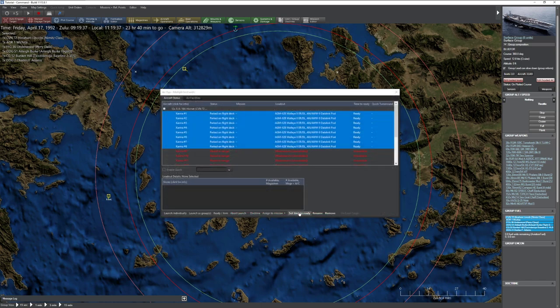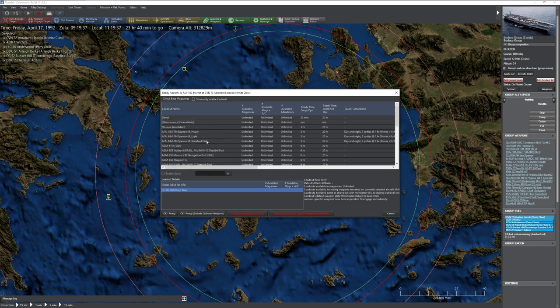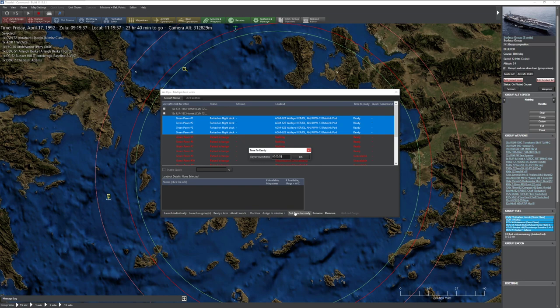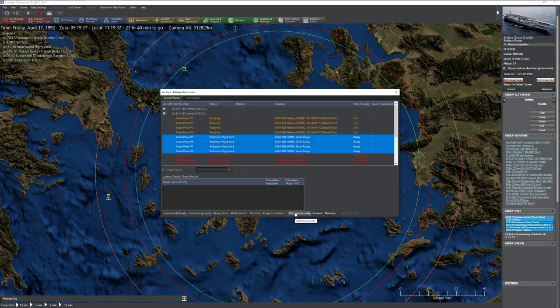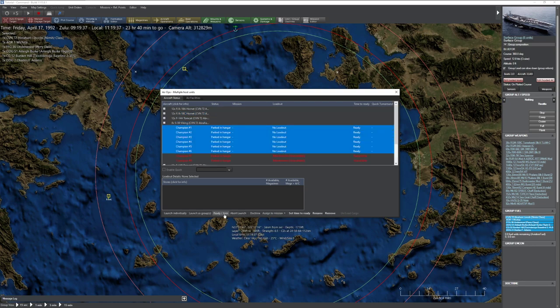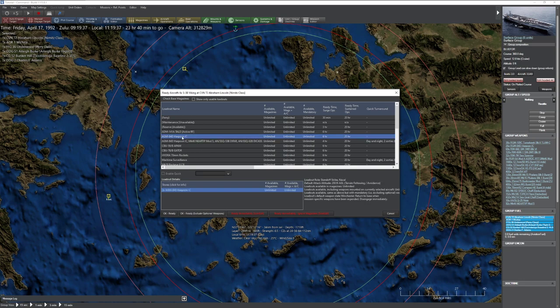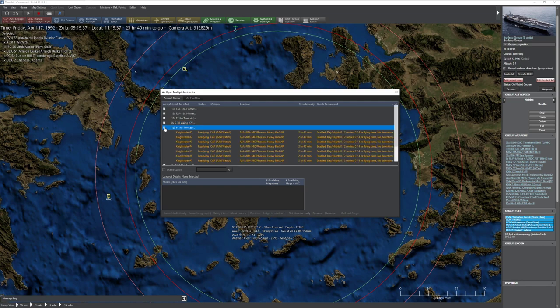Now we're going to arm the last group of F-18s with HARM missiles because I have a feeling there's no way we're going to get all those enemy SAM sites. My Tomcats are good. The Vikings - I'm going to arm them with torpedoes for anti-submarine work and set them ready immediately. Normally this would take three hours - we should have done it an hour ago. The Hawkeyes are good, the Seahawks are good. We are all set.